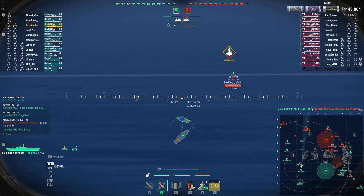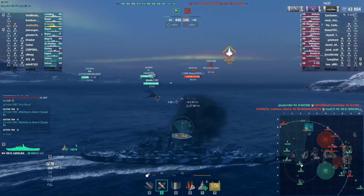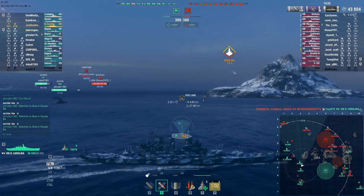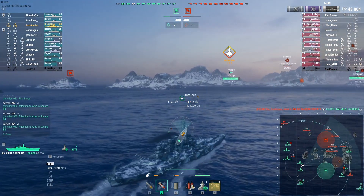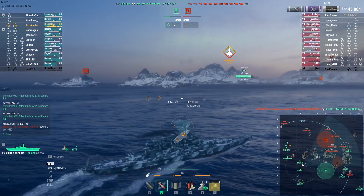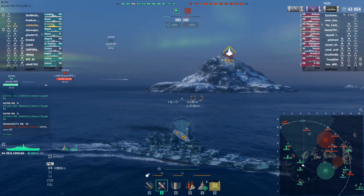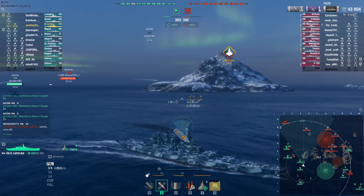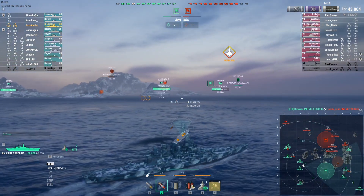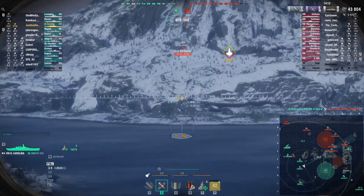Now let's get a shot on that Yorktown — oh, he disappeared. Dang it. I probably had it aimed okay, but once he disappears my guns lose lock, so it's probably a wasted shot. Oh darn — Massachusetts got the North Carolina. They lost Fuso, but we lost North Carolina. Fuso is only tier 6, North Carolina is tier 8 — you don't want to be losing those trades. We just lost our Kagero, which leaves them with a DD and we don't have one. And we lost the Shores — that puts us down one ship.